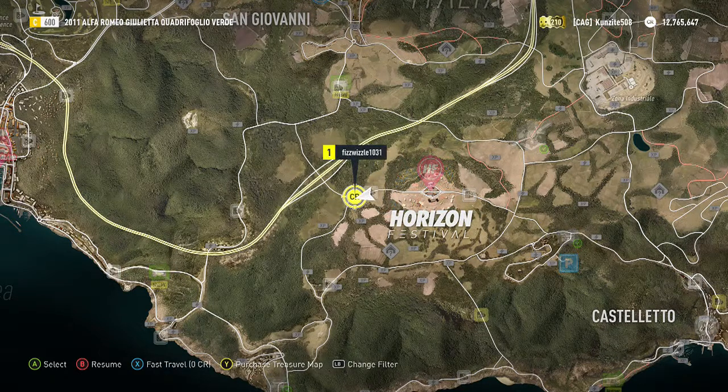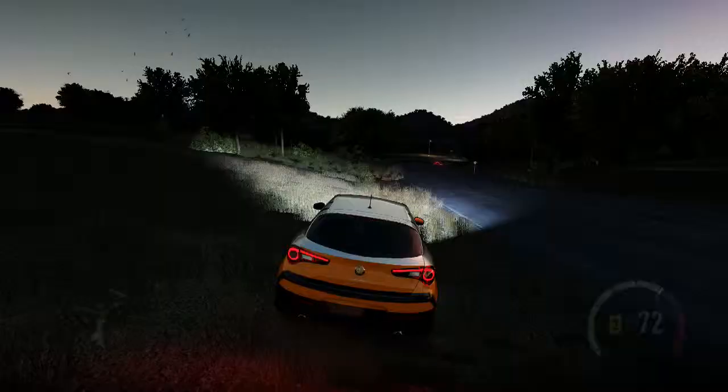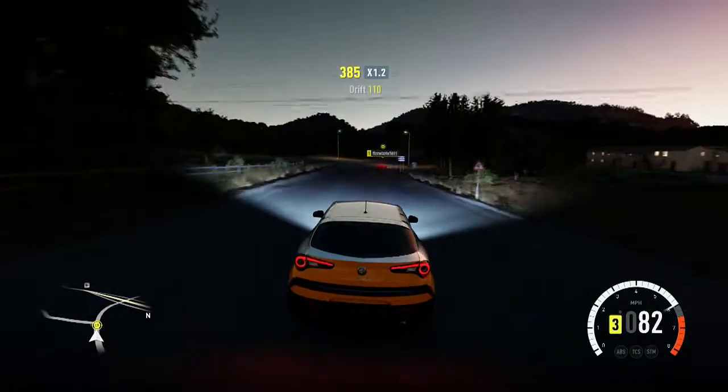Usually these are cars in a higher class than you, so getting into a lower class car will make it more likely that they will appear. If you're in a higher class car it will be unlikely that they appear, because it will be the same or higher class as them.